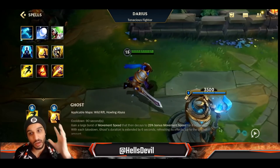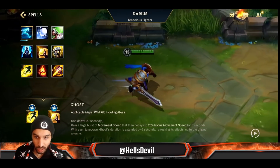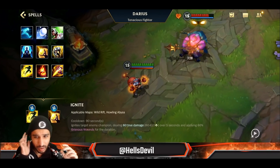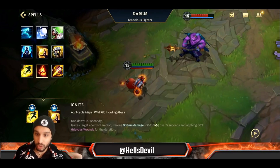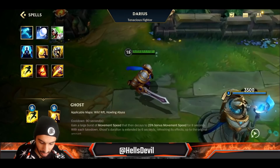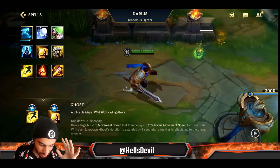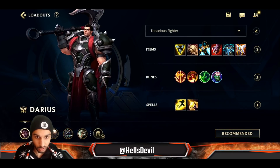For your spells, go Flash, and then Barrier in general because you want to buy yourself as much time as possible. Ignite would be okay against a Mundo, but Barrier is generally much better — it buys you time, and if you have your Noxian Might stacks, you're going to deal way more damage than Ignite. You can also go Ghost if you feel you can utilize the bonus movement speed, but you'll be missing out on Barrier.